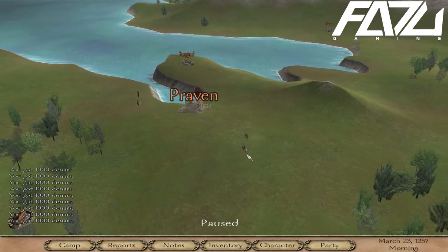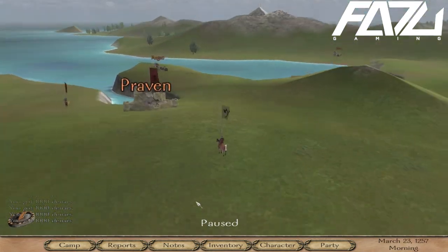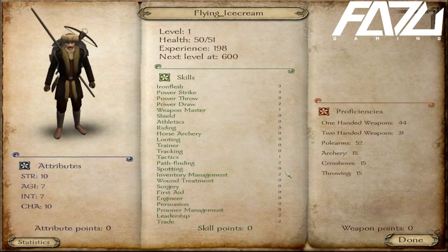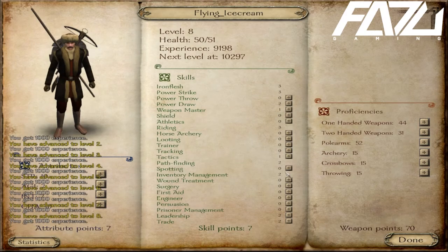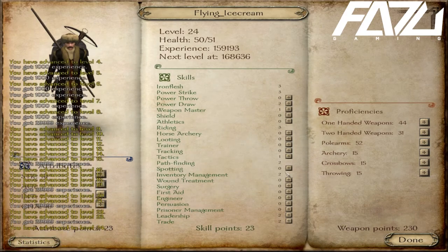The next cheat I'm going to show you is the XP cheat to gain experience. Go to the character tab at the bottom of the screen. Press Ctrl+X and it increases your XP by a thousand each time.